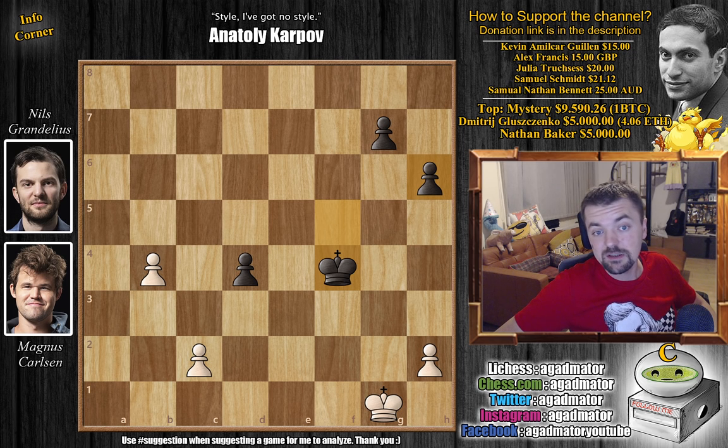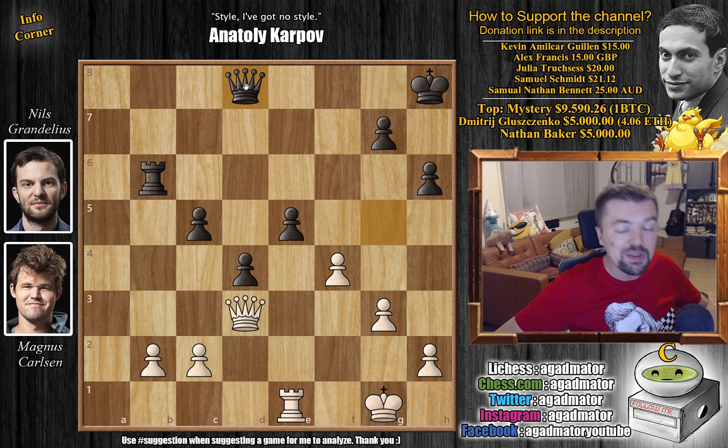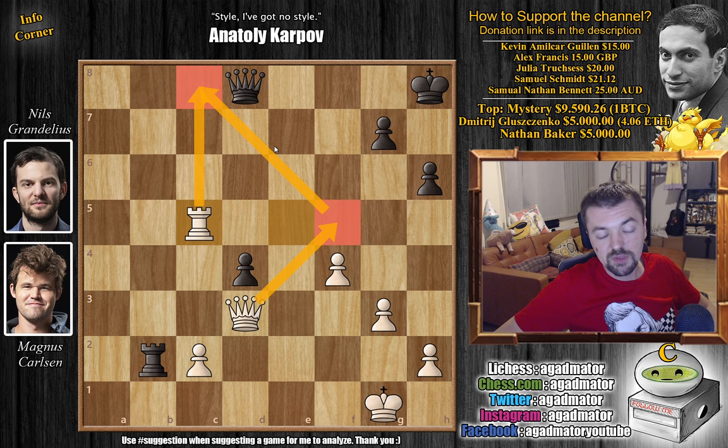C4 was extremely hard to find, especially with so little time on the clock. Nils went back with the Queen instead, meaning Magnus will now win a pawn. Rook captures on E5, Rook captures on B2, and now Rook captures on C5 — Magnus is up a pawn. He will try ideas like Queen F5, go after the position, maybe win the Queen, maybe end the game quickly.